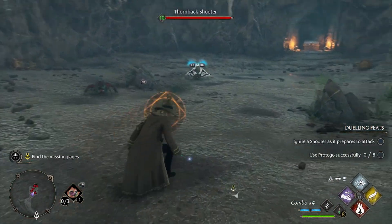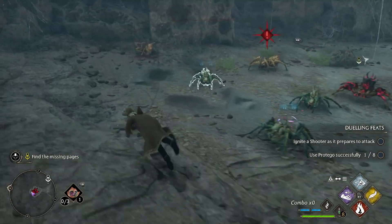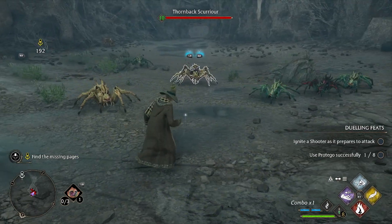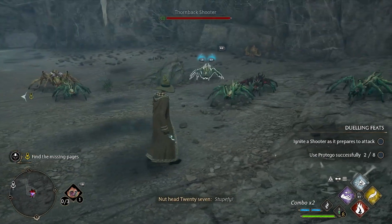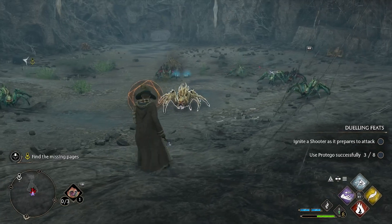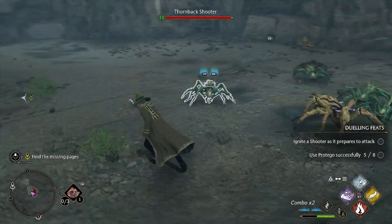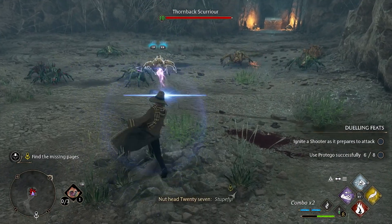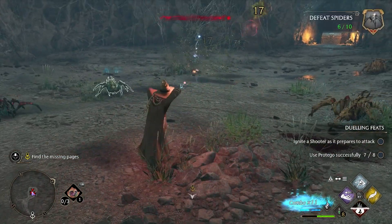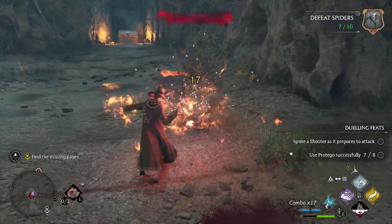There's a knight of shooters — it prepares to attack, use Protego eight times. Alright, that's one time. How do I know when it's about to attack? I guess when it just tells me. There are so many spiders down here. I'm gonna try to use the feats. I don't wanna get surrounded. I gotta try and hit one just as it's gonna attack me, or at least one of the shooters. Problem is, once I see the little attack thing, I just have an instinct to just block it. There's too many — gotta thin these guys out. Incendio is great against these guys. That's a lot of damage.